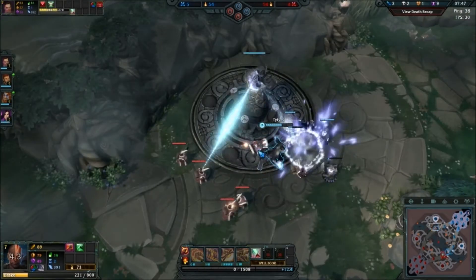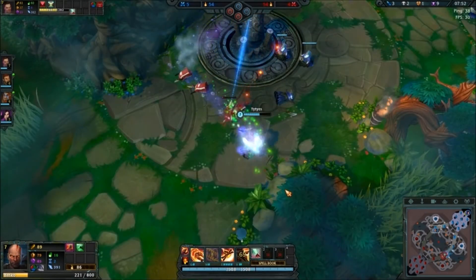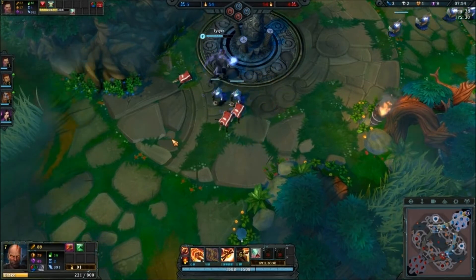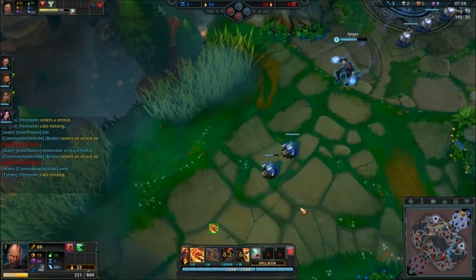Fenmore probably won't be able to get a lot of CS there because he's not good at CSing under the tower. Alright, we're up. Nearly forgot to buy potions — go ahead and buy two, because those were pretty helpful last time.